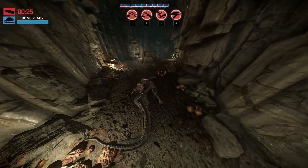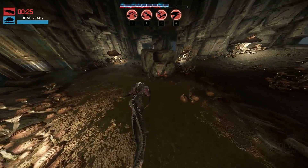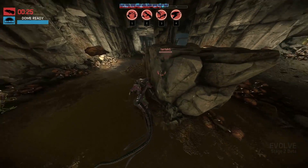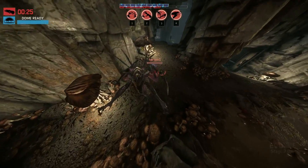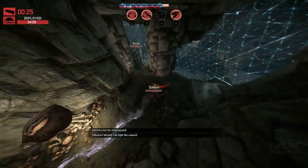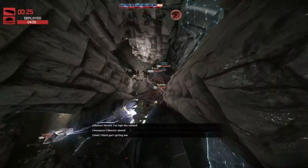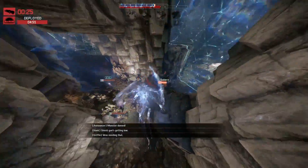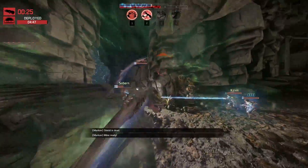I'm looking for a good opportunity to get a pounce attack on somebody. There's the assault — I can't believe he didn't see me. I sneak around and try to get into a good position. He shoots me just as I do it, but that's okay because his teammate would have shot me off of him anyway. I initiate the fight and I feel really good about this. I kind of surprised them and this is a really good spot for me to fight.